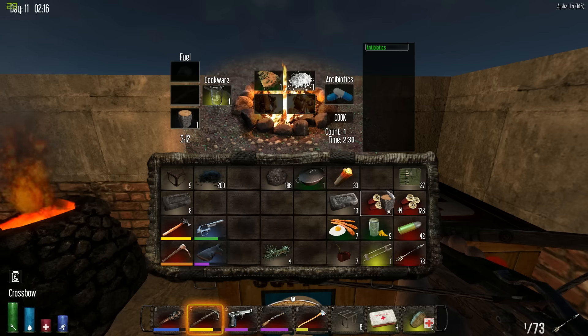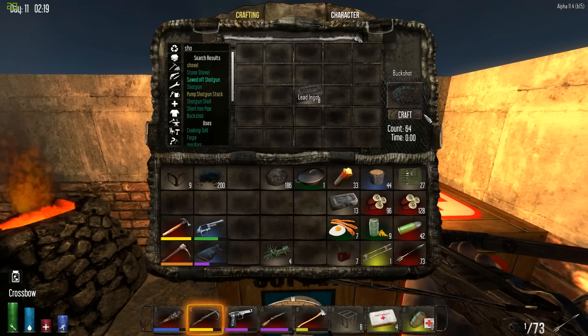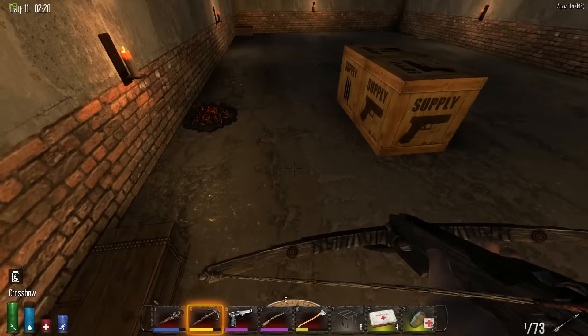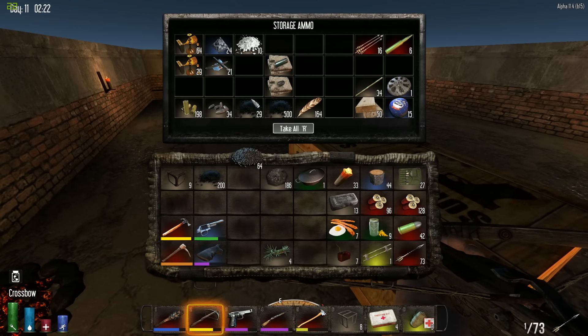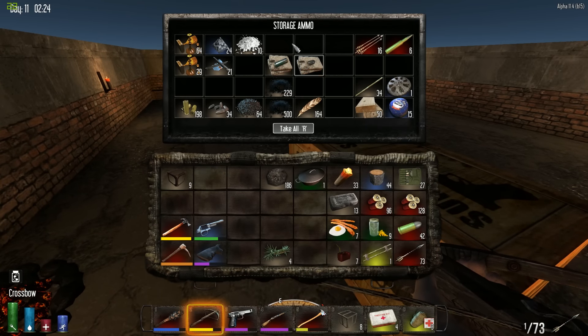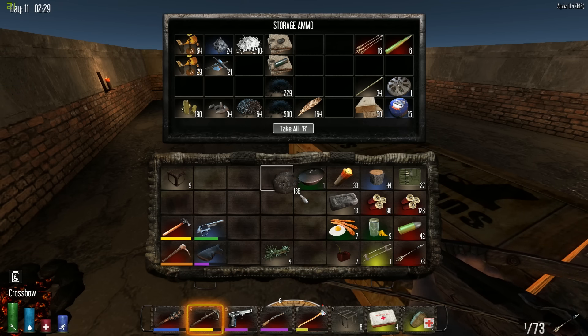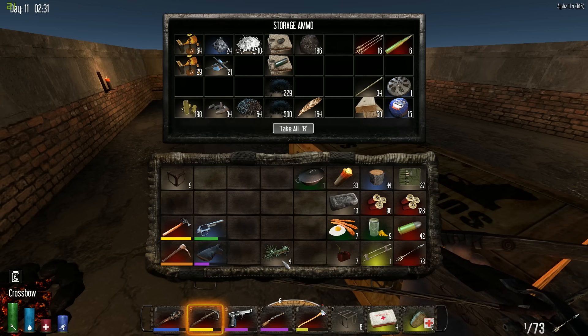That'll take a little while but that's okay - we have some time while the night is going on. There we go, that'll be two and a half minutes, one log will do. Perfect. And let's turn the rest of these lead ingots into buckshot. We have quite a bit of ammo now and can make quite a bit more. Bullet tips is what we might want to turn the rest of this lead into, so I'll be keeping the coal here as well.